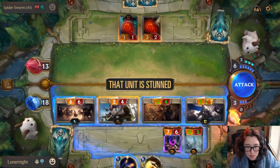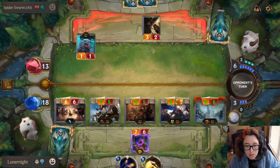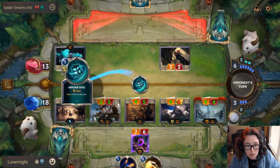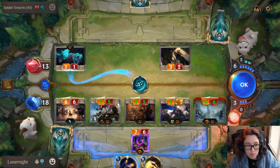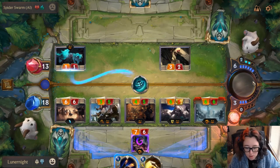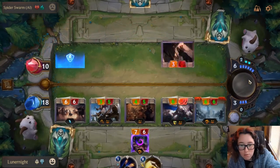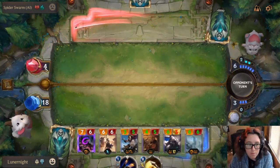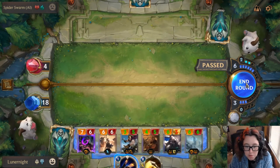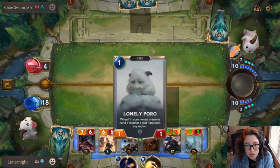I'm going to go ahead and attack with everything because they can only block a couple things. I'm going to attack with that — go ahead and attack. You're draining 4 from your own unit. Because draining heals, so I could have given it this, but it wouldn't really matter. Alright, you got 2 cards to play. What you got?